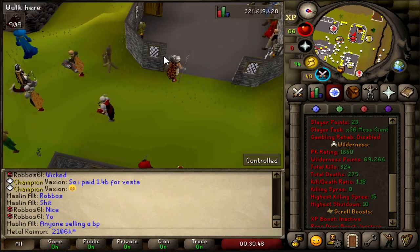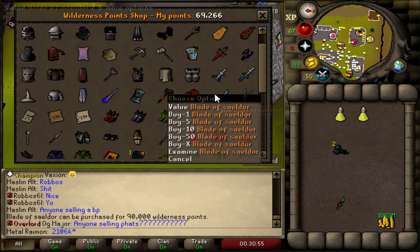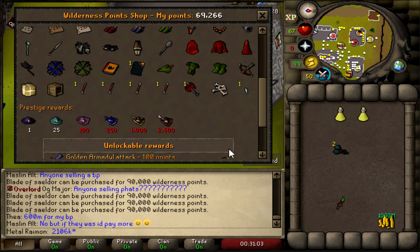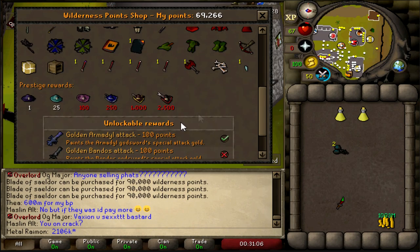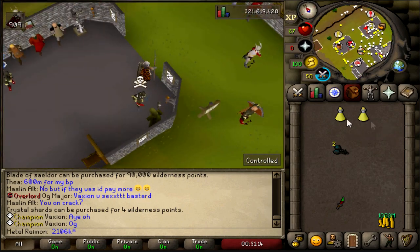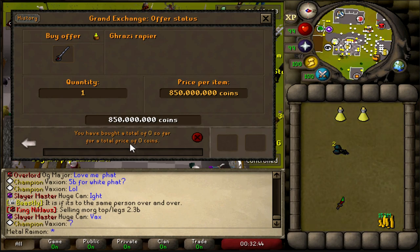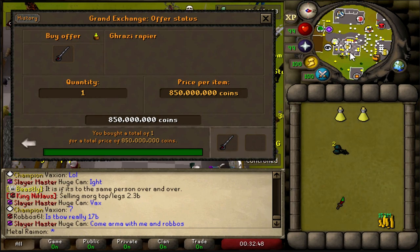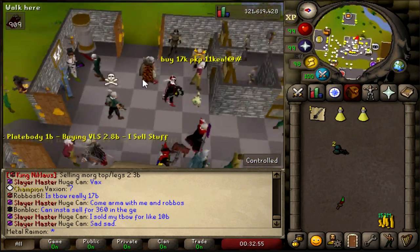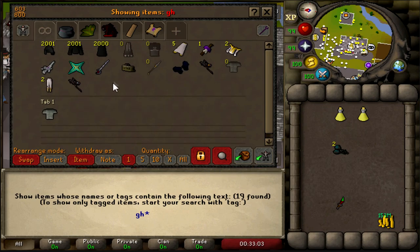Let me check my PK points — I have 69K. I don't think that's going to be enough. I feel like the weapons are like 75 or 80K, 90K even. Goddamn, I would have loved that Blade of Saeldor, but that's a little bit on the expensive side right now. Oh, you don't even buy charges apparently? Maybe with the Crystal Shards if you buy an uncharged one. I wanted to buy 30K PK points from a guy trying to sell them, but he's AFK as always. We're just going to go with the Garazi Rapier — it should be a decent upgrade over the Zamorak Hasta for sure.